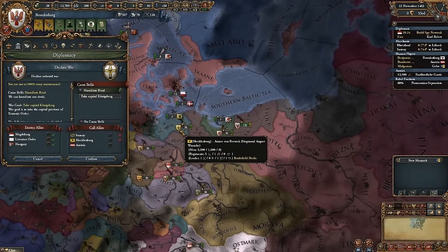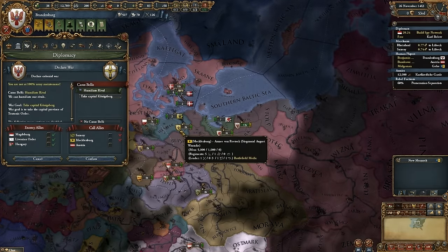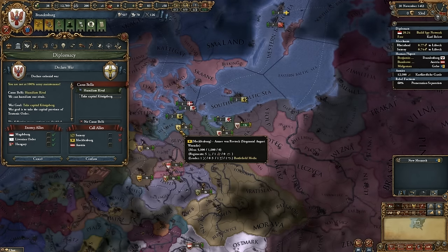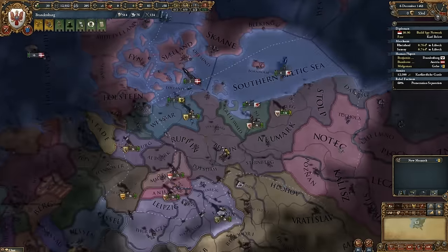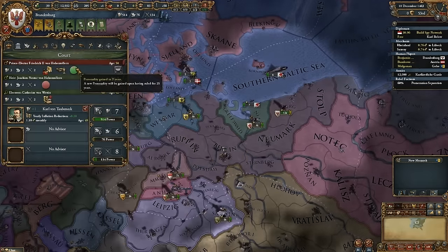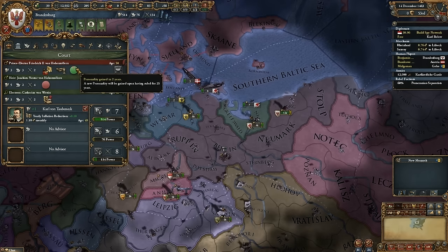Look at that — my heir! I'm currently a 6-4-3 and my heir is a 6-5-3. That's pretty cool. And he's about to gain his first personality. Did you just say 6-5-3? Yes, that's my heir. And he is a martial educator — he has minus 1% yearly army tradition decay. And my wife is a 3-3-2.